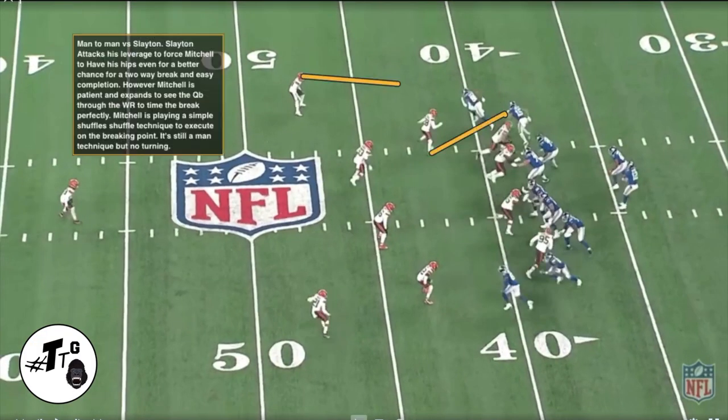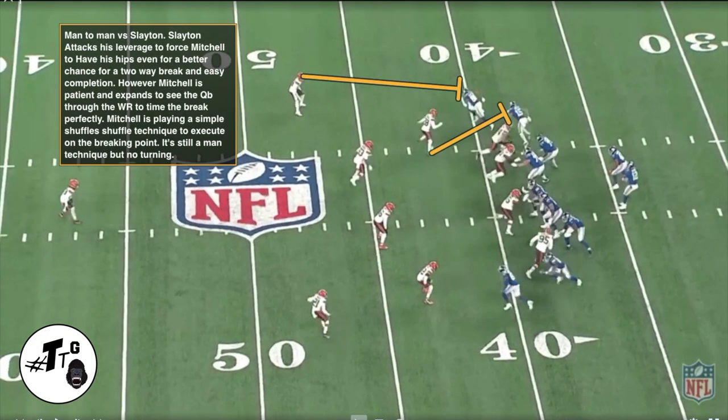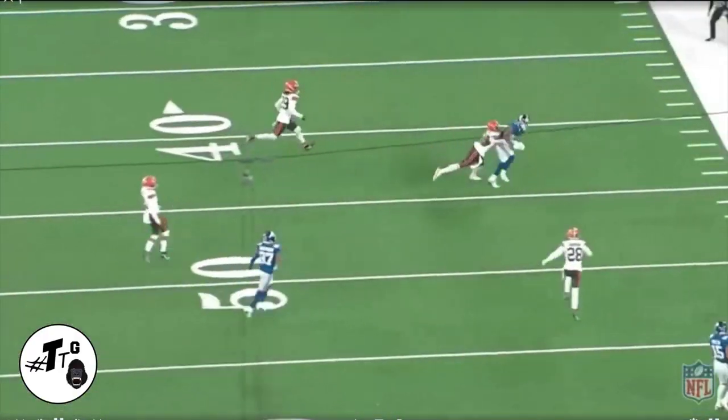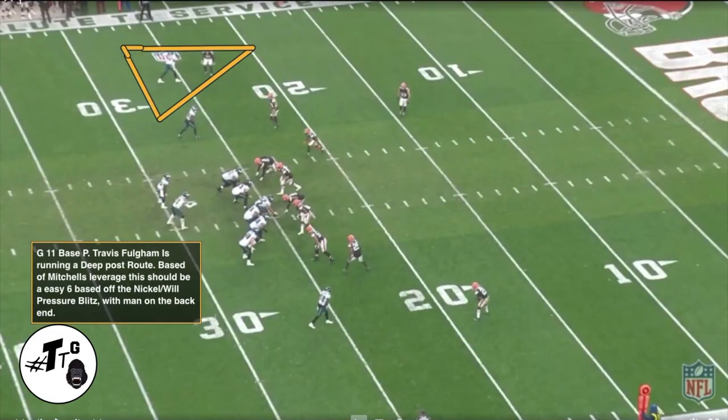Double out concept. It's man-to-man versus Slayton. Slayton attacks his leverage to force Mitchell to have his hips even for a better chance at a two-way break and an easier completion. However, Mitchell is patient and expands to see the quarterback through the wide receiver to time the break perfectly. Mitchell is playing a simple shuffle-shuffle technique to execute on the breaking point — it's still a man technique, but he just slow-plays it, expands, and then collisions the wide receiver to draw off the timing for the PBU.